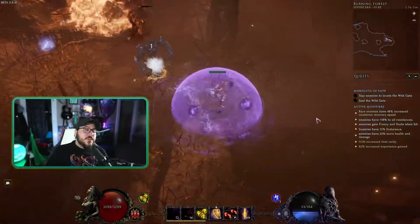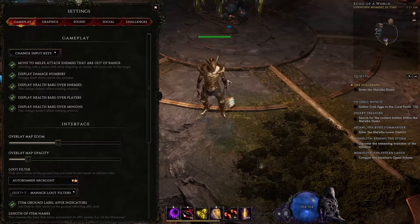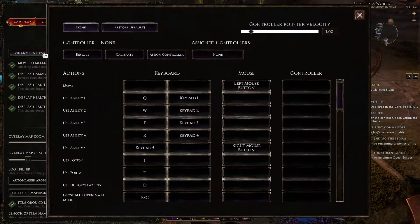Starting off, enter into the game, bring up your menu by hitting Escape, go to Settings, and then click on Change Input Keys. You will want to set whatever skills you prefer to have a secondary cast button from the number pad. For example, I set mine to 1, 2, 3, 4 on the number pad from left to right.